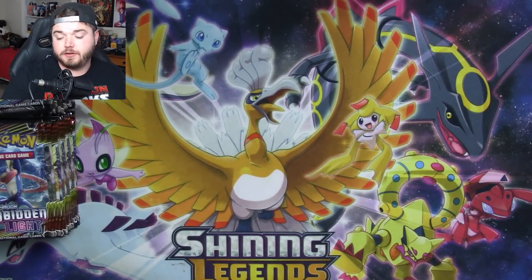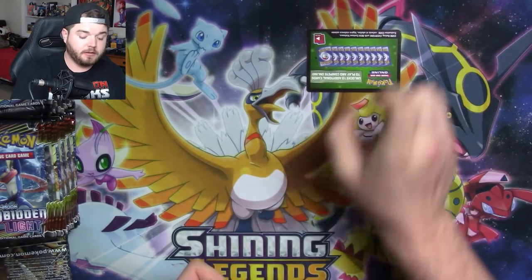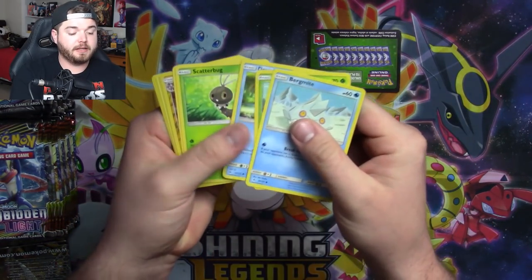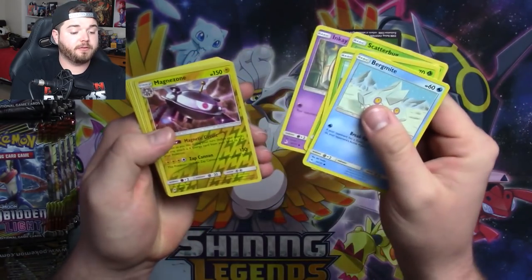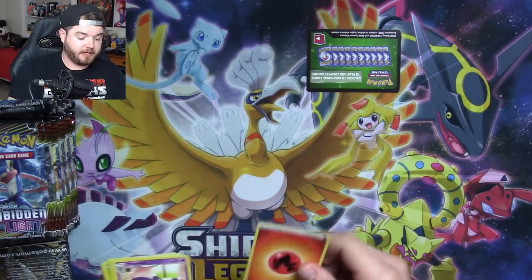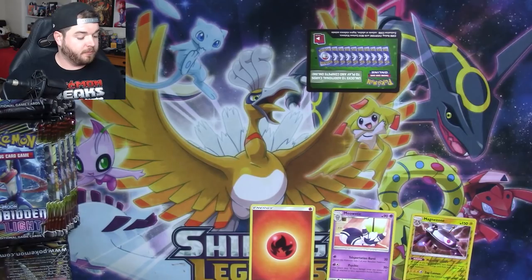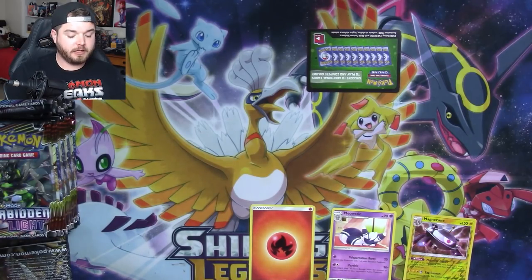If you guys remember, if it's a green code like this one, we're just going to go through it like this and see what we have. We have a Magnazone and a Meowstic — nothing else in there really worth keeping. And then we'll separate our stuff, move the mic a little bit, and keep going.